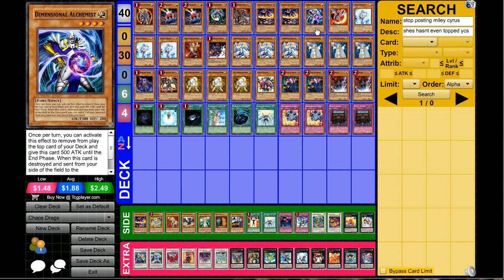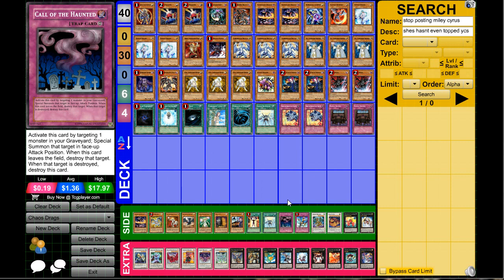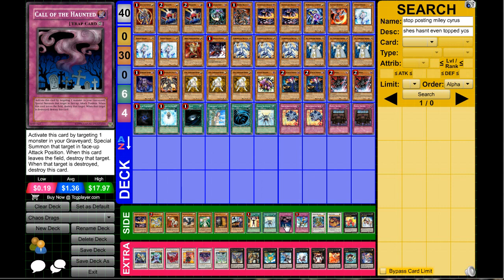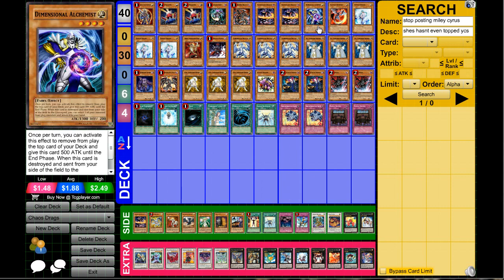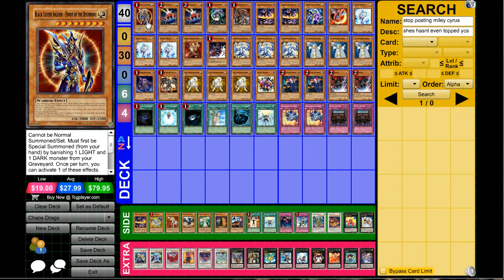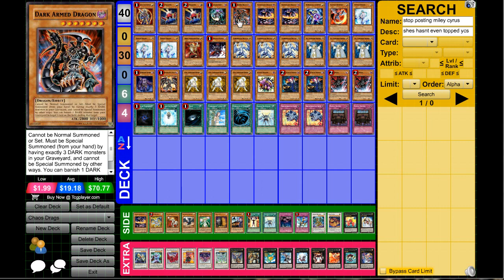This is my tech choice — other players have been playing Chaos Dragons and have topped multiple regionals main decking one Dimensional Alchemist. I like this card a lot, especially if you use something like Call of the Haunted to get it back. What I really like with Dimensional Alchemist is you can get back really good cards like Dark Armed Dragon or BLS. If BLS gets summoned twice in a game you usually have significant advantage, and same goes for Dark Armed Dragon.